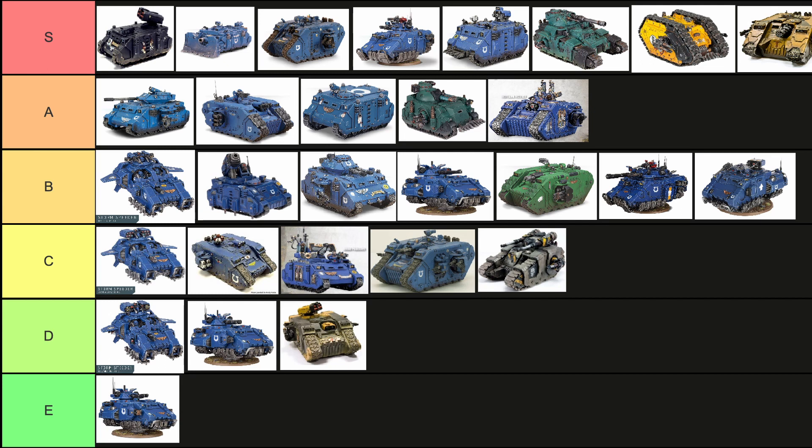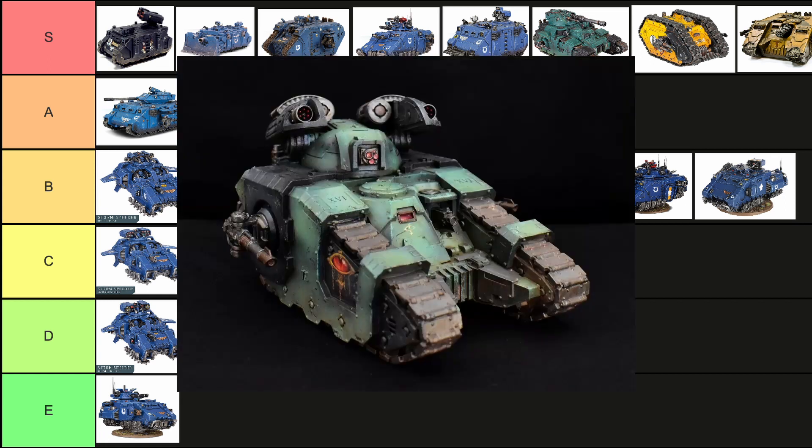Looking at one of the worst Sicaran variants, the Arcus. Before when it had the battle cannon that was its best feature. Take that away, give it the multi-launcher which is a much worse Whirlwind — it even loses Blast for some reason. It only has 2D6 attacks, so the whole thing could fire maybe two, three, four times with good chance, and it's only strength six, two damage, no AP. It ignores the penalty to hit but it's only hitting on threes anyway. It ignores cover but it's not going to do much damage. I do not care for this at all — it's a bad choice. Sicaran Arcus: D tier. Don't bring this.